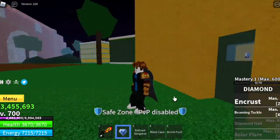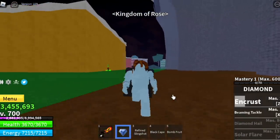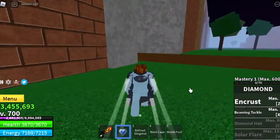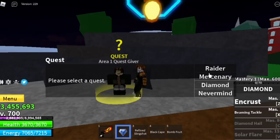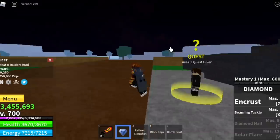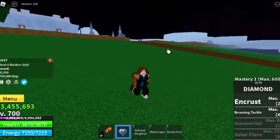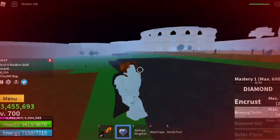So first off, at level 1 mastery, you will be having 2 skills: the Encrust and the Beaming Tackle. Just like the previous fruit, the falcon fruit, you need to activate Encrust first before you can use the Beaming Tackle. So let's get a quest here to help us level up. First thing I checked is if Beaming Tackle can hit multiple enemies — sadly, no.